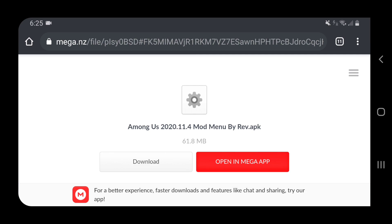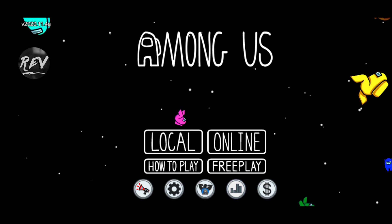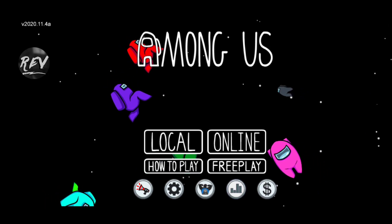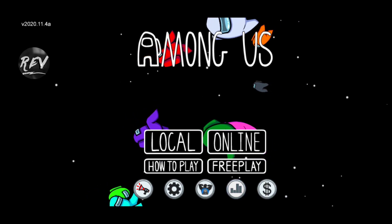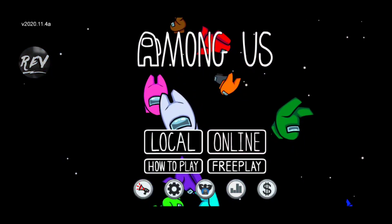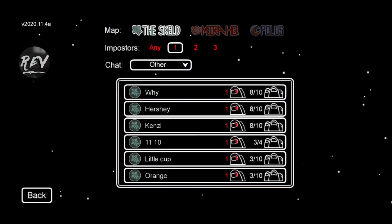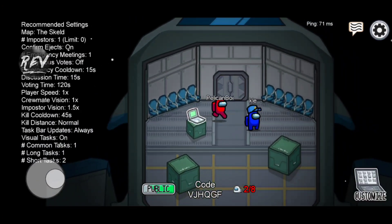Heading right into the Among Us menu — once you open the game it'll ask to appear on top, go ahead and accept that. At the top left corner you can see we're using version 2020.11.4, which is the newest version of Among Us. It's just insane that we're able to get these kind of menus for the newest version. We have quite a bit to go over, so first let's go online.